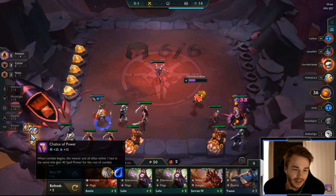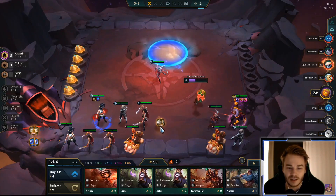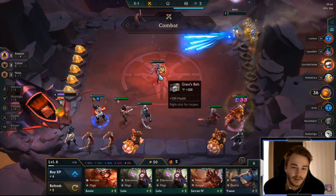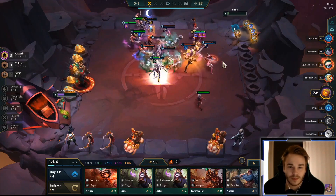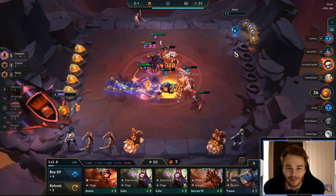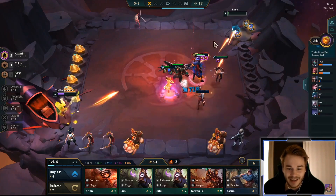Let's go get Blue Buff. We got a Chalice of Power or a Sapper — I think a Chalice of Power. And just having Pyke next to it. Perfect! That one was super nice from Pyke.